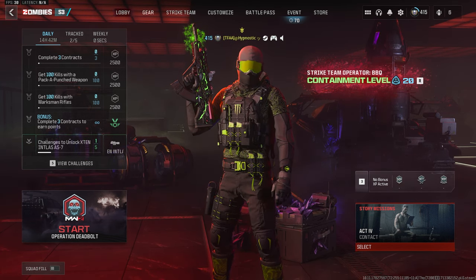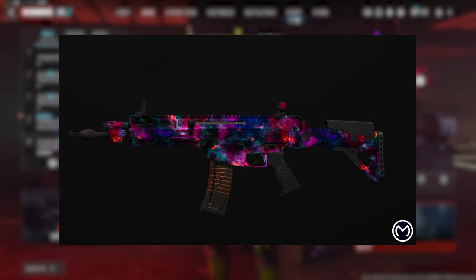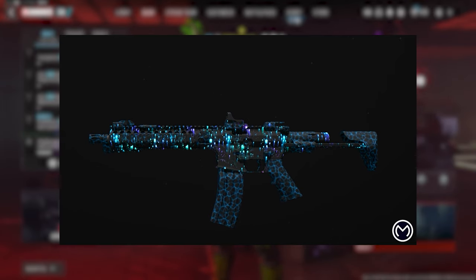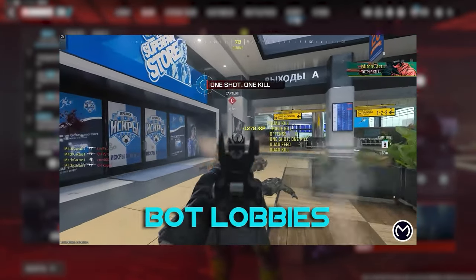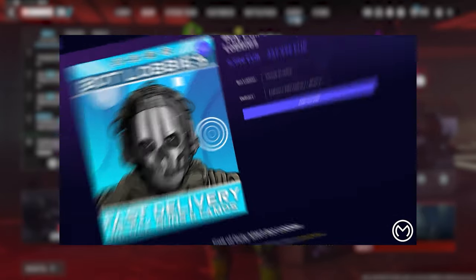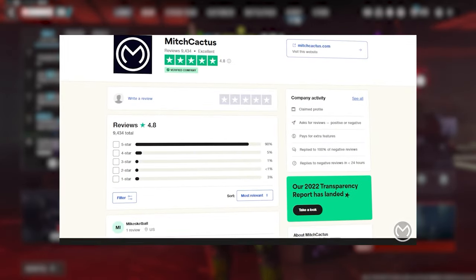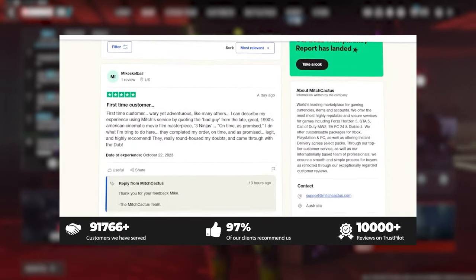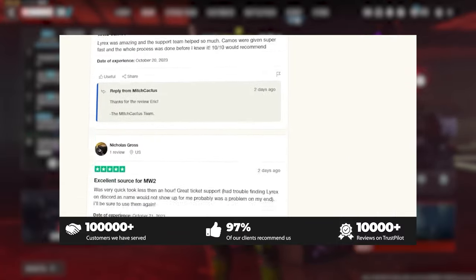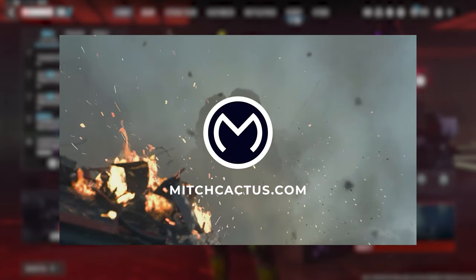I just quickly want to take a moment to thank Mitch Cactus for sponsoring this video. If you're interested in unlocking the MW3 mastery camos such as the Interstellar and Borealis camo, or playing in easier lobbies where you can level up your guns and unlock camos rapidly, all the best schematics, or even instant delivery of premade accounts, then be sure to check out MitchCactus.com. They're the biggest and most reliable sellers, offering completely safe and legitimate services for Xbox, PlayStation, and PC. Be sure to use my code HYPNO for 5% off.